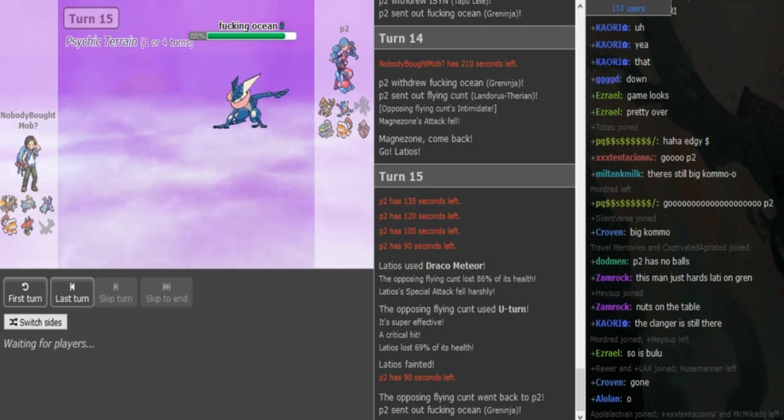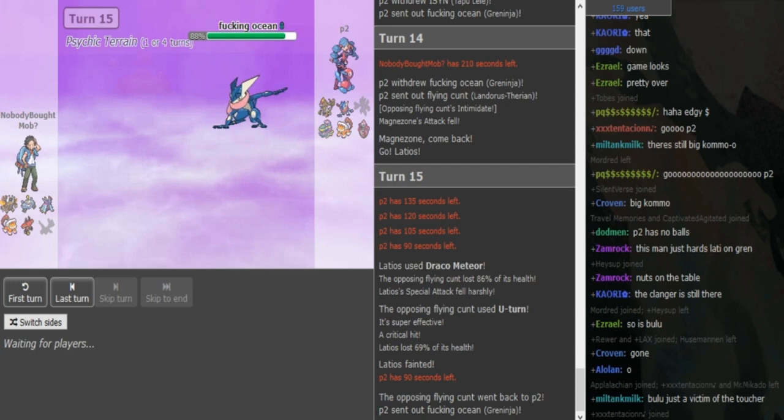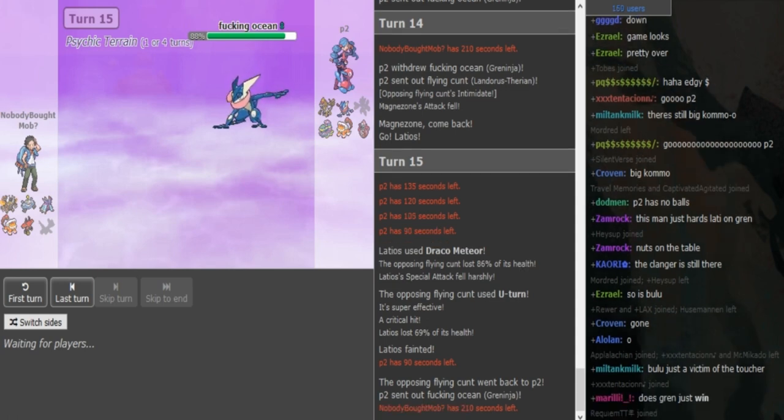Like, how is he gonna beat this? Magnezone is slower. Pinsir is slower. Everything is slower than Greninja. He has some mons that can take a hit, but those mons cannot OHKO Greninja back. The only one that could OHKO Greninja is Pinsir, but Pinsir would obviously die to Ice Beam.